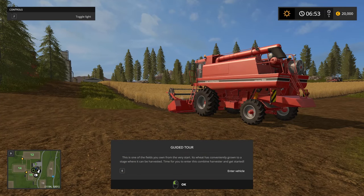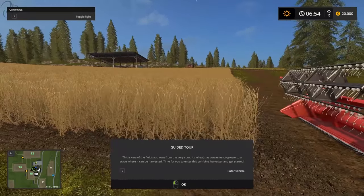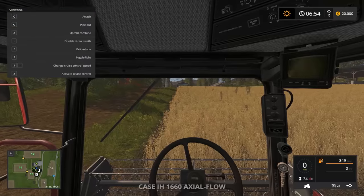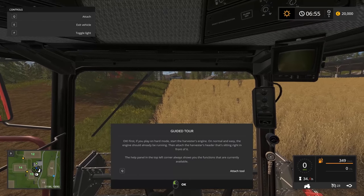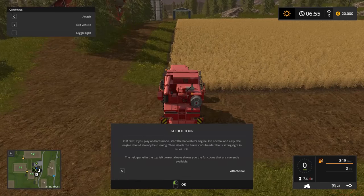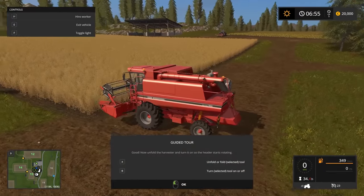It says this is one of the fields you own from the very start — the wheat has been conveniently grown to a stage where it can be harvested. We need to get inside the harvester, so we'll jump in with the E key. On hard mode you'd need to press to start the engine, but we don't because we're on normal. We press Q to attach the header to the combine.